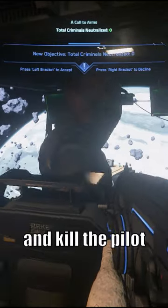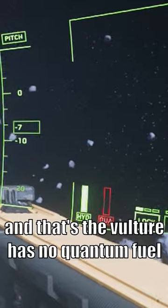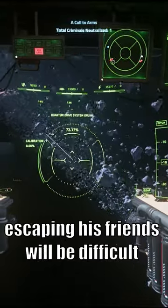Get into the cockpit and kill the pilot. Now there is one tiny problem — the vulture has no quantum fuel. You have to immediately leave the area, because the pilot's friends will show up, and without quantum fuel, escaping his friends will be difficult.